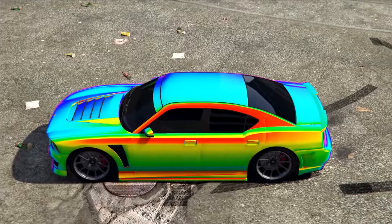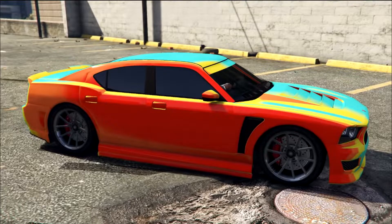Even better, they have grading vehicles coming to expanded and enhanced — a chameleon type of effect. Not just one but several different ones, which I showed in the last video. These grading colors put different colors all together at once, and hopefully we'll have more options in the game when expanded and enhanced drops.